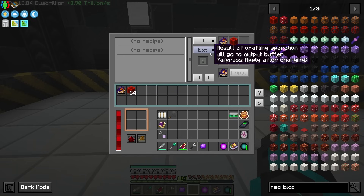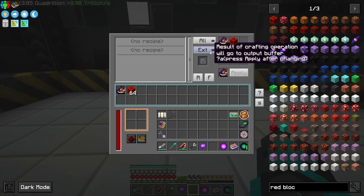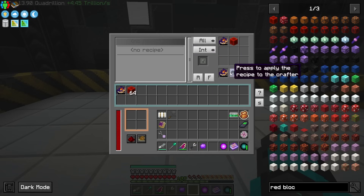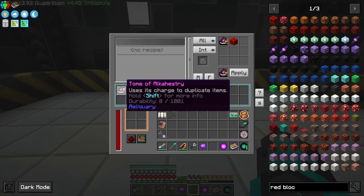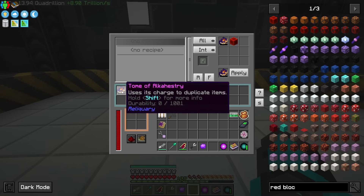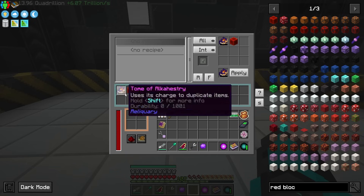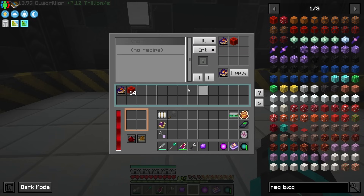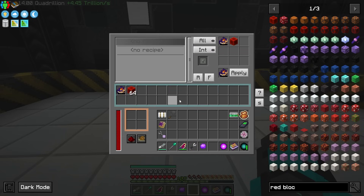We want this to actually go back into the insert. Let's select the recipe pattern and then we want the finished product to go back into this slot right here. Hopefully the value changing on the durability doesn't change the actual slot, but we want it to loop back through — so having that go back in the insert is what we want.